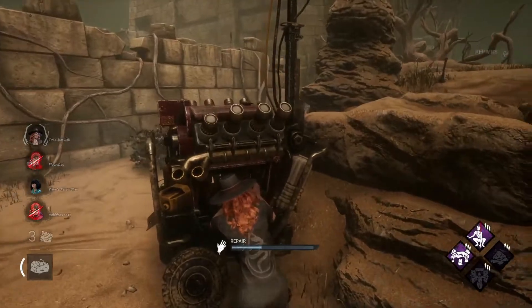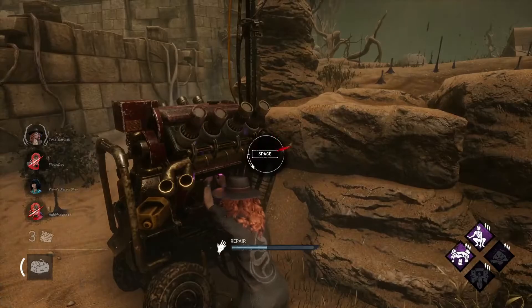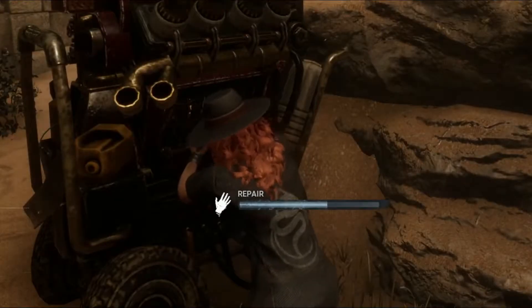If you go into a locker, you don't get hit by the crows — so that's another good tip. If you ever have the chance and you're near a locker, you can just hide in it and her attack will basically be immune to you.